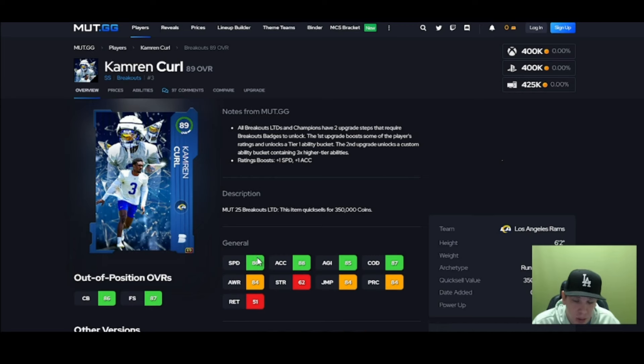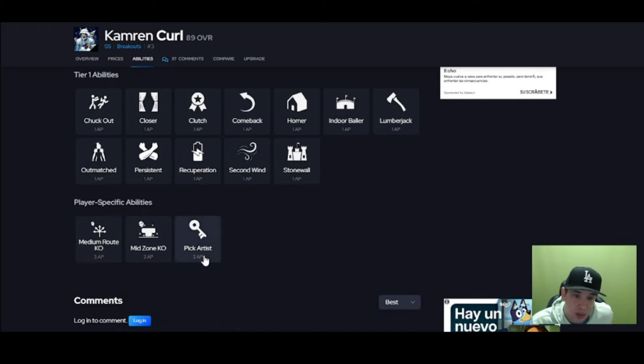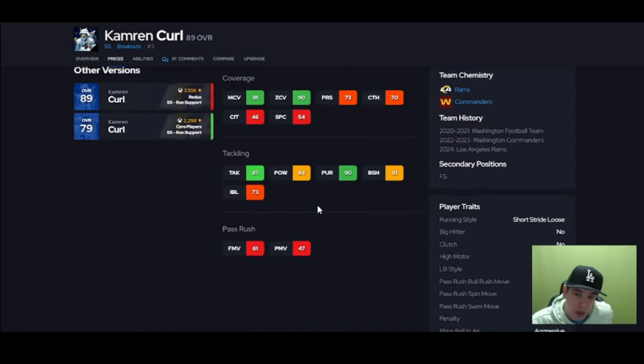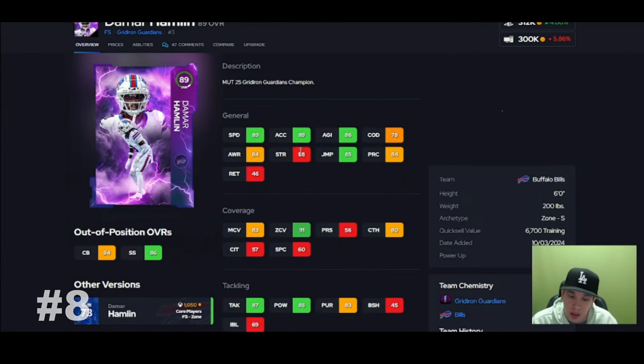Carl is next. Carl's fine — six foot two, you can get him a little bit faster, get him to 87 speed, he's gonna be okay. 90 man, 90 zone — you can set him and forget him, let him play what he needs to play. He looks big in game, good luck throwing the ball over his head. Pursuit is good, tackles good, he takes the right angles. He gets mid zone — pick artists is what I'd put on him. The universal coverage X factor is an option too. With his thresholds, his height, and pick artists, he's not a bad option.